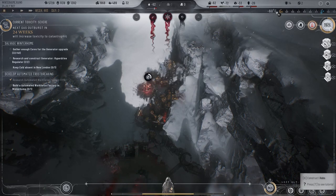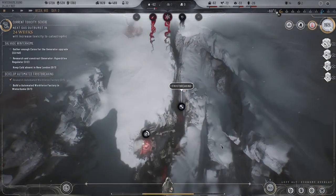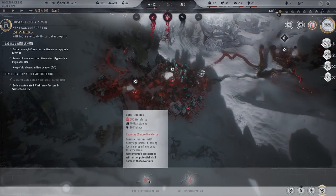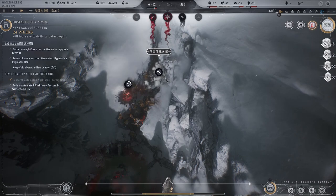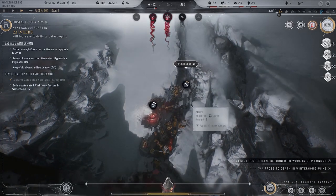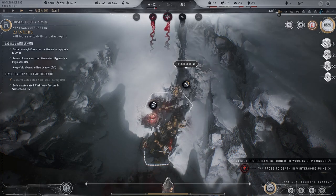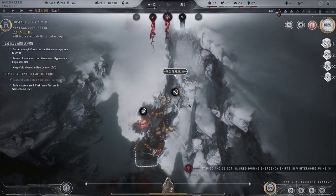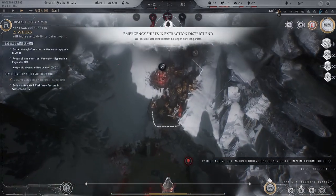Pause, pause it. Okay, frost break — rapid. Bam! That's it, that's all you need there. Require 61 more — nope, that's fine, let's go. Frost break that as fast as we can. We'll keep this place going because we'll just expand and do it. I don't think we need the emergency shifts anymore here — people will be happy again, right?